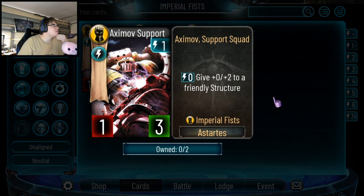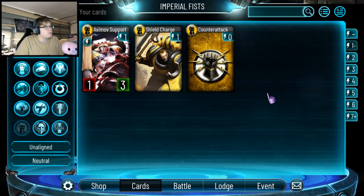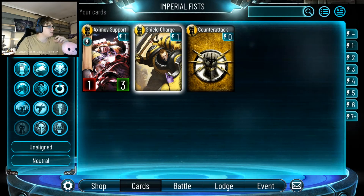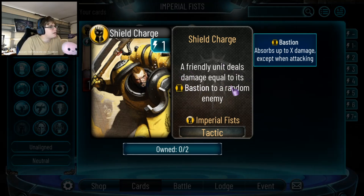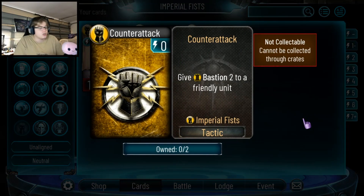Going to 1-drops: a 1-3 for 0 energy that gives plus 0 plus 2 to a friendly structure. I don't see it being played — it's really slow. If you've got enough structures on field to make this useful, you're already winning the game. It's a bit 'win more.' All of these cards seem a bit win more — either going to do nothing or snowball, kind of like Dark Angels. Shield Charge: friendly unit deals damage equal to its Bastion to a random enemy. You can stack Bastion, but it's random, and I really don't like that. Random damage isn't reliable. Their counter-attack card gives Bastion 2 — preemptive Heal 2 — which is fine.